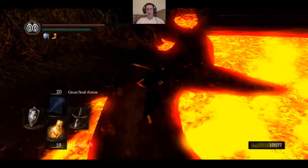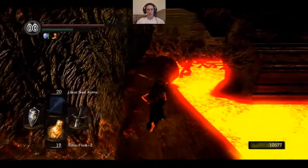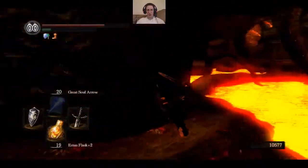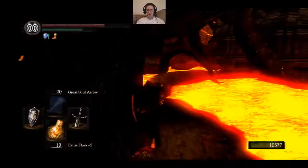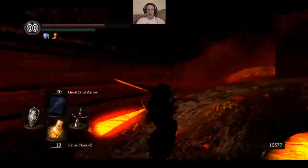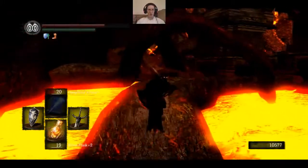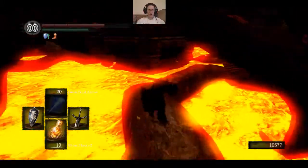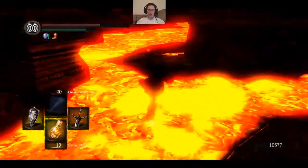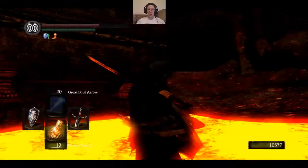We should get up onto the ledge here so I'm not taking any constant damage while we explore. Looks like there's sort of a path. Also have to figure out whether these things are hostile, and if they are, how to go about killing them. I'm not sure what would be the best route. Found a soul of a brave warrior — that's nice.